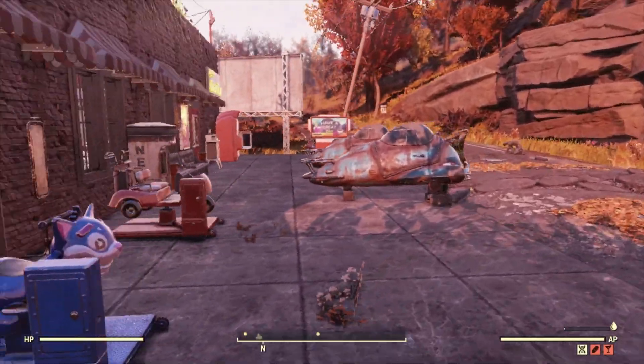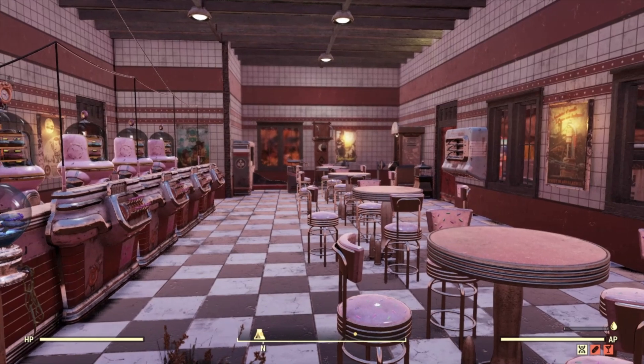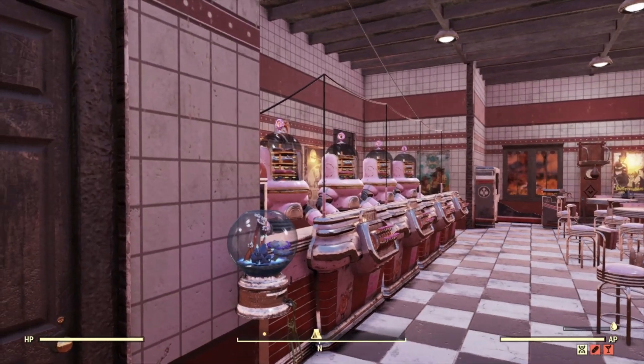Now let's go inside and take a look. As you can see, he has a nice little quick diner with a lot of robots to serve the people of West Virginia.